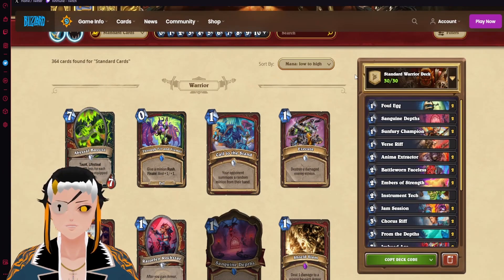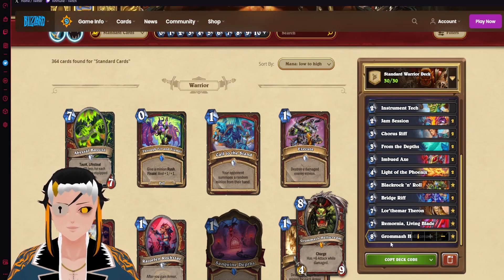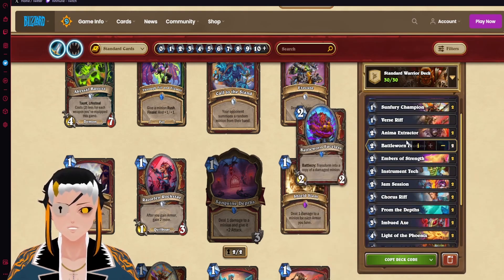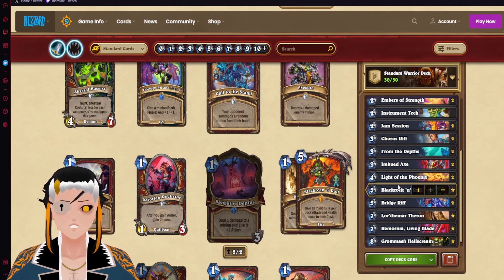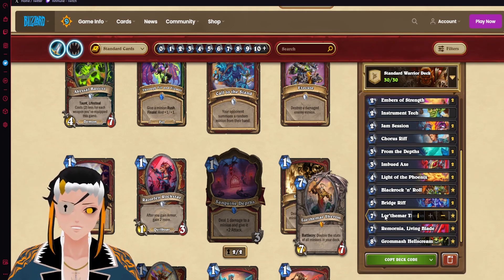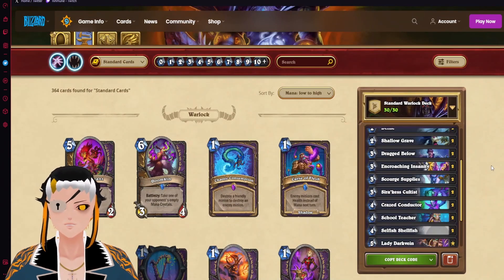For a more consistent combo, we have Enrage Warrior centered around the new Battleswarm Faceless, which copies a damaged minion — and we're going to target Grommash. Grommash will have 10-plus attack because we're also using Sanguine Depths to buff him even further. If you can get two copies of the Faceless down on the same turn as Grommash, you can OTK your opponent. Alternatively, hitting Grommash with Blackrock 'n' Roll or even Lothamar should also OTK. This generally plays like a standard Enrage Warrior list until that big combo turn, which should help the deck compete better in late game.